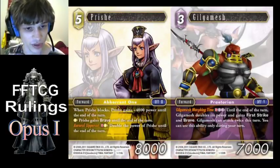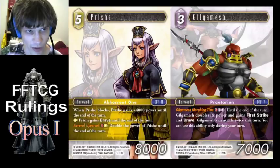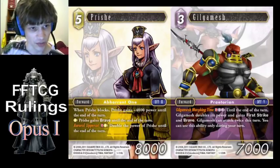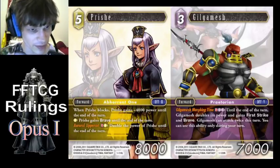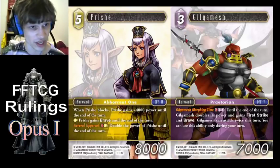Prish and Gilgamesh both have an ability which doubles their power, and 'double its power' literally translates to 'gain its current power.' So using Prish as an example — say she blocks a forward and gains 4000 power. You can let that resolve, then activate the special ability. When that resolves, it'll see her power is 12k, say okay, gain 12k, so she'll go to 24k. Then if she blocks again, she'll gain another 4000 from her auto ability and go to 28k.